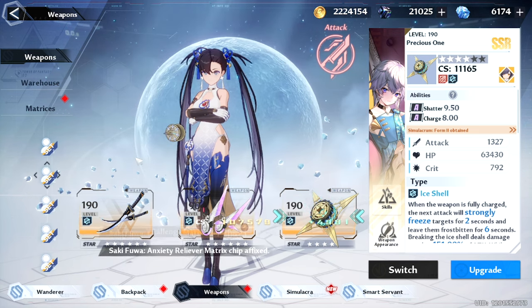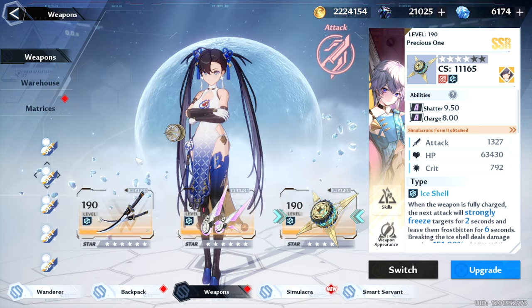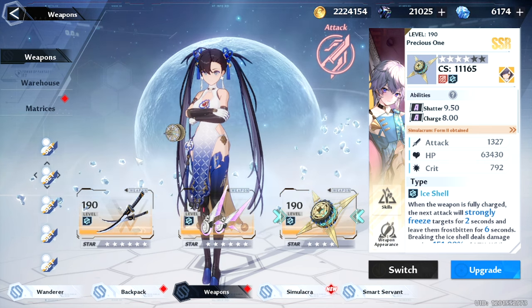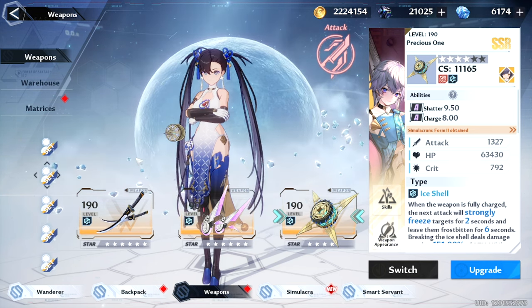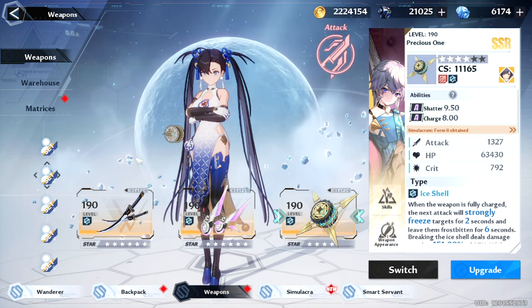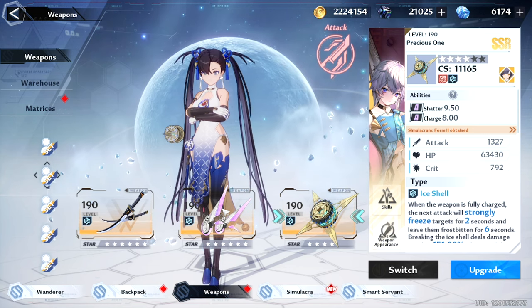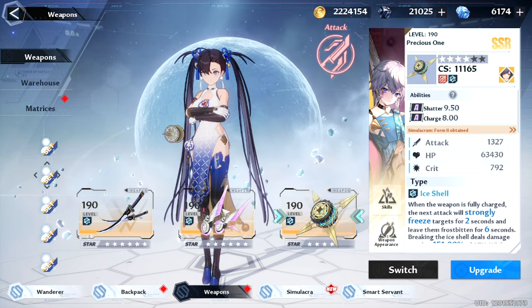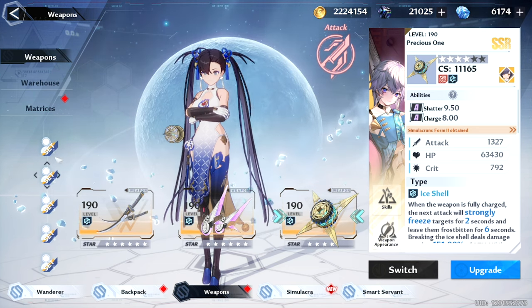Saki is actually still pretty viable — I wouldn't rule her out. If you're a newer player, she's about to go on the standard banner. If you get an A1 Saki, it still works. Saki is probably one of the most practical units, especially for a newer player. I still use this team when I just want to solo joint operations because of the survivability, the iframes, and so on. It's just easier.